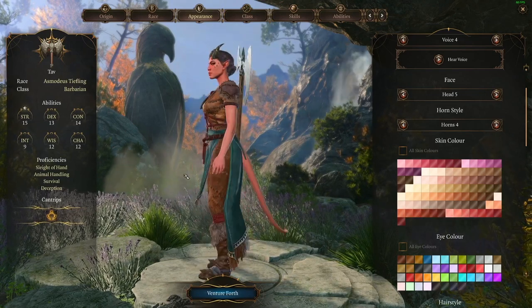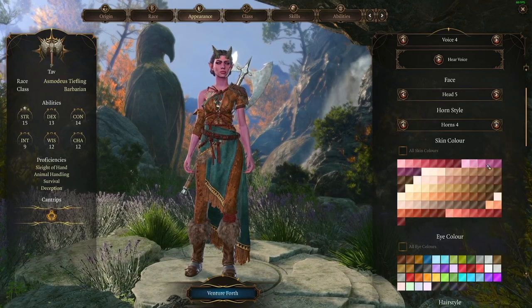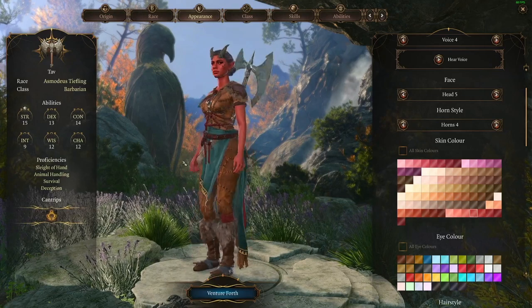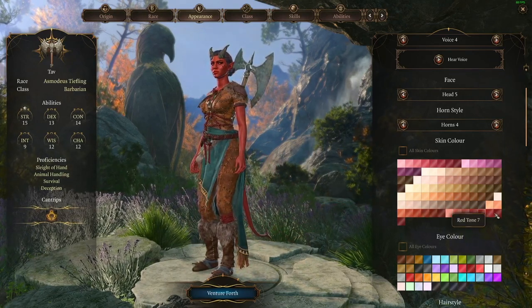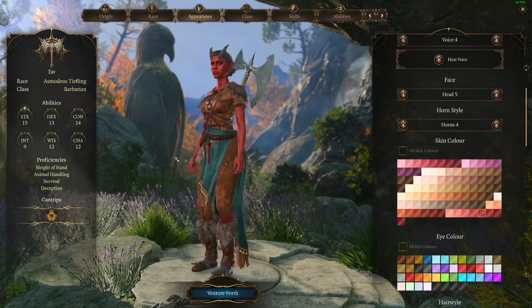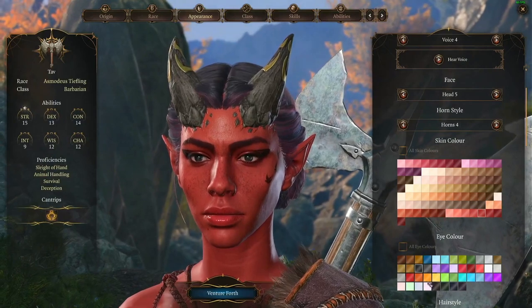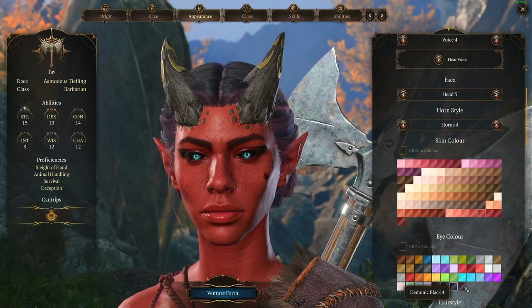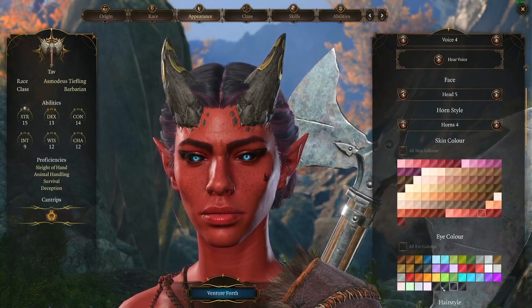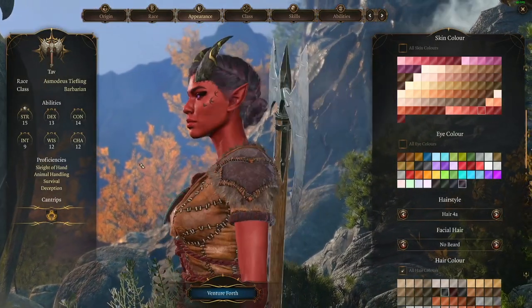Let's see the skin tone — do I want to go more human-like, or do I want to go with one of these more purplish tones? It's just the one that we started with. That's really red. I'm thinking four is just the one we started with, though. And then what color eyes do we want? That makes it look way different to have the normal ones. Kind of like the demonic purple — between the demonic purple and blue. And then what are we going to do for our hair style?